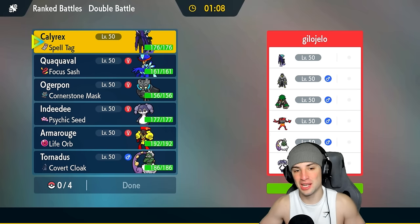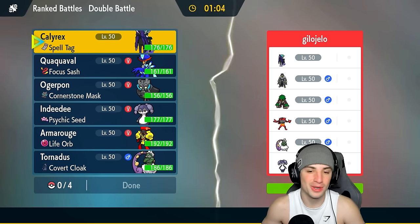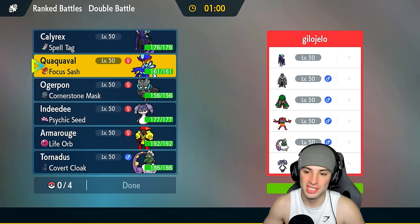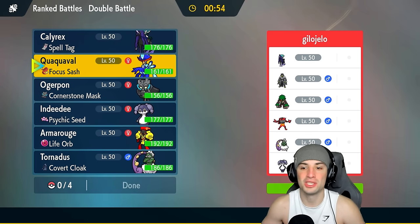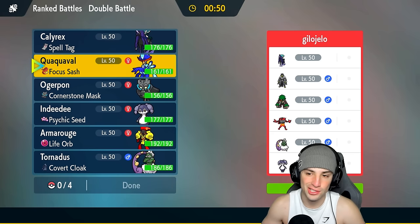Someone tell me why we stopped using Quaquaval, because that first match perfectly showcased the power of this Pokémon — Moxie boosting its Attack, Aqua Step boosting its Speed, eventually outspeeding Urshifu, one-shotting it, then using Focus Sash to advantage to get rid of the rest of their team. Hopping into our second match, we're going up against a more standard Regulation G team with Shadow Rider Calyrex, Urshifu, Roaring Moon, Cinderace, Tornadus, and Indeedee.